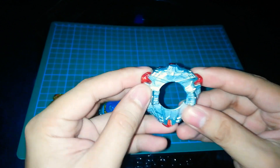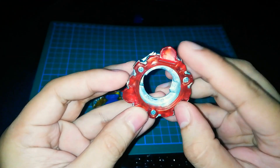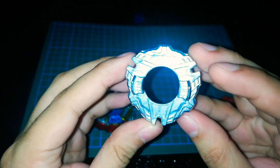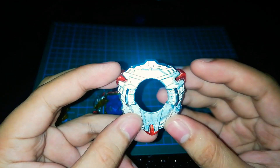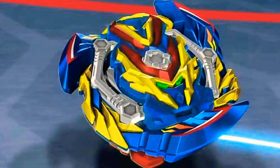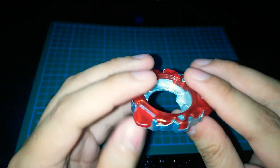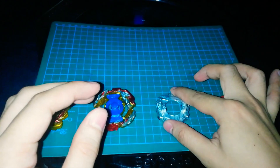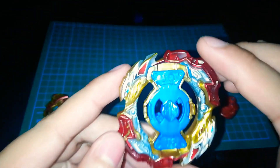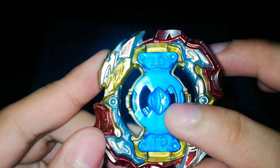Let's check the Blitz disc. So this red portion here should actually be black — black is the correct color — but that's fine.